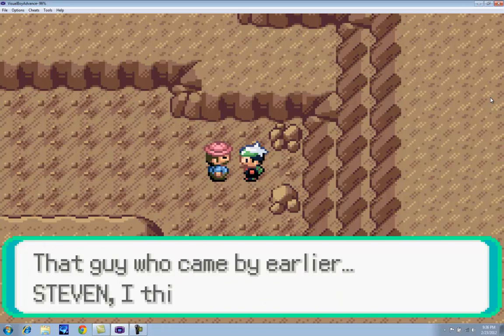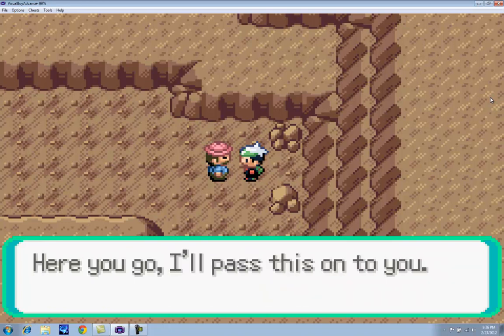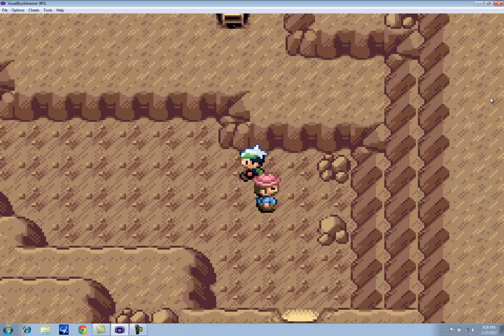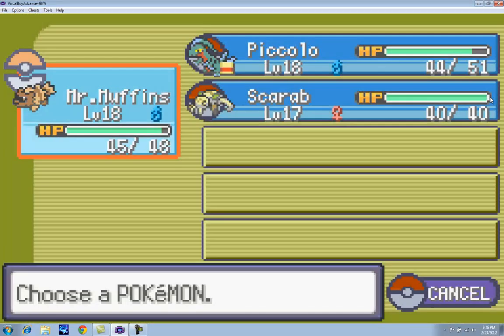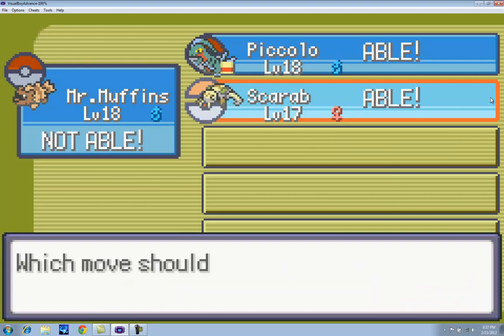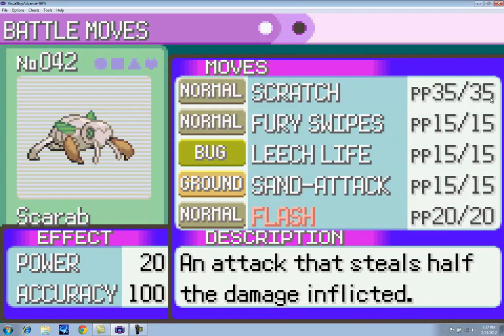This guy here, just for no reason, he's just a nice guy. He says that Steven's here and that he'll give us Flash. He'll also say that we can't use it until we beat the gym here, but since we've already done that, we can just go ahead and do it. We could've done all of this without even getting Flash if we wanted to, but I really didn't want to wander around completely in the dark. Okay — Flash. Piccolo or Scarab can learn it. I'm gonna teach it to Scarab.